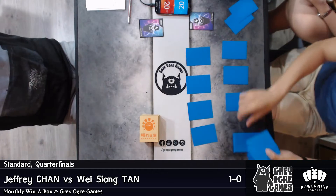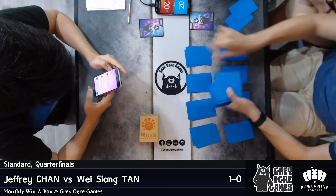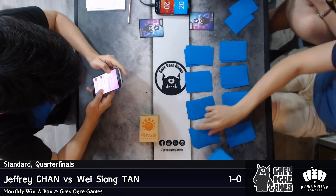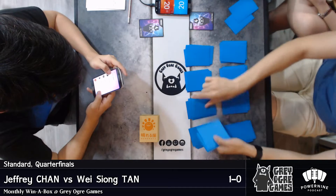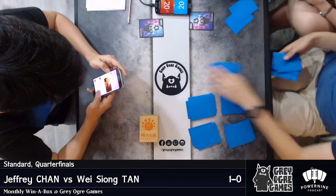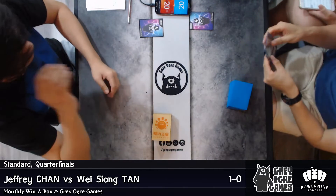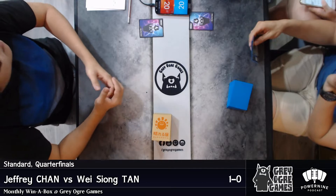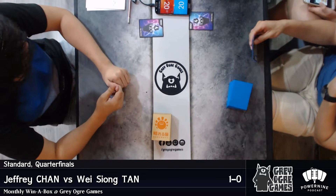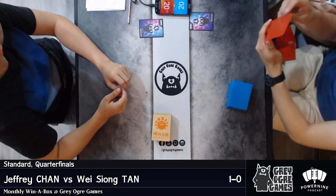That seems to be the whole case for Amonkhet packs — crap, crap, and more crap. Hazoret's price is really high now. I should sell my Hazorets — I'm not playing them. Didn't you buy the Hazorets from me? Making profits off your friends! How many of them are yours — one or two? Hey, how much are Hazorets now? They're $30 USD — or wait, they're out of stock. Check MTG Goldfish.